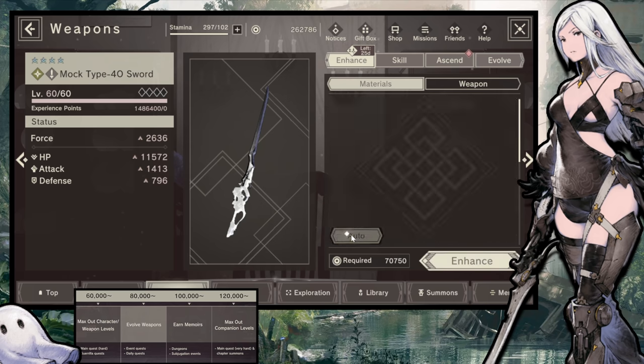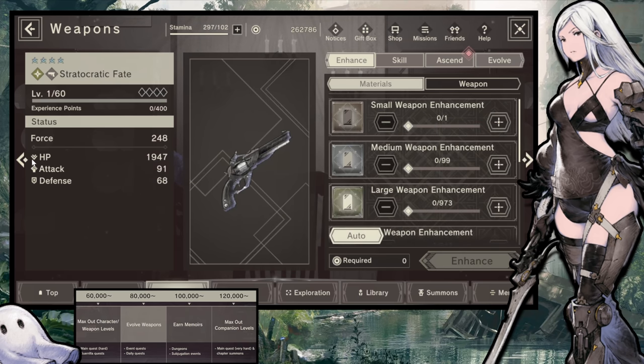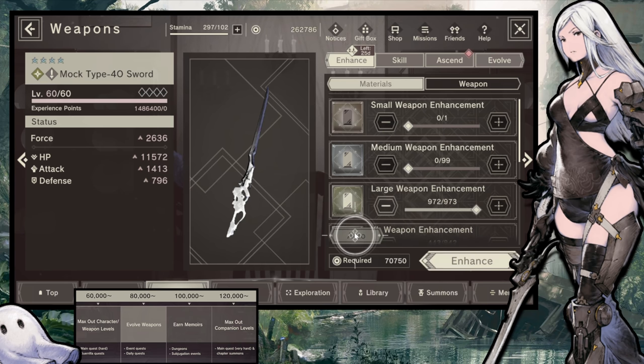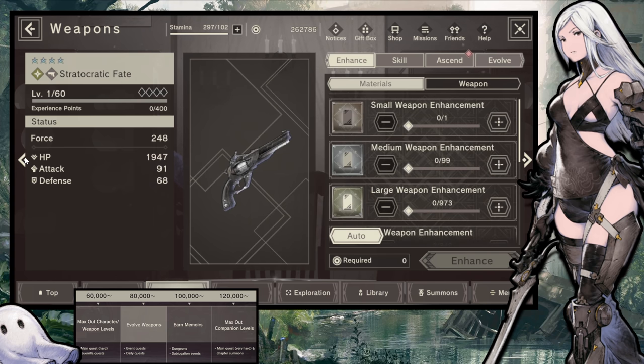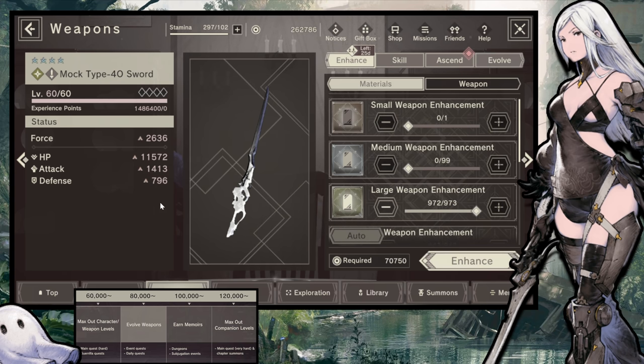A better way to look at the gains is to look at a duplicate of this weapon. What kind of stats would I gain throwing it from level 1 to level 60? This sword would gain massive amounts of stats just by leveling it up — that's a big jump. Looking at it clearly: 1,000 health, 137 attack, and 77 defense goes all the way up to 11,000 health, 1,400 attack, and almost 800 defense. Huge boost. But that's not enough to be clearing dungeons, and it's certainly not enough for that real in-game content.